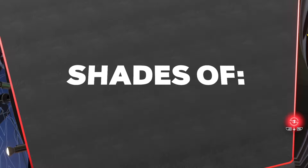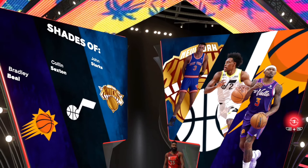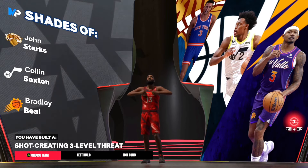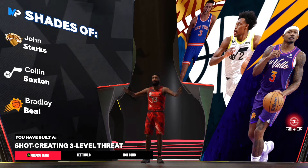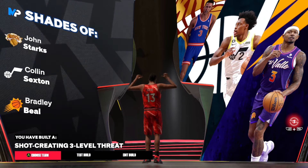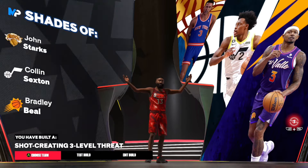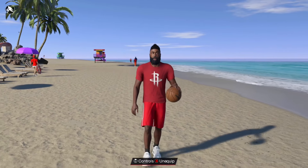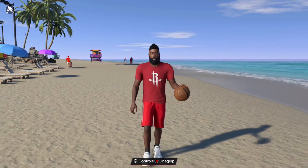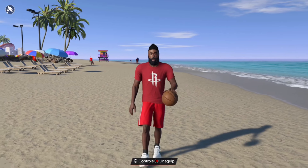Here's the build — and I might show y'all the badge shades as well, some pretty interesting ones. You get John Starks, Colin Sexton, Bradley Beal — you have built yourself a sharpshooter three-level threat. I don't really like this name too much but that's basically what Harden is, either that or a playmaker sharpshooter — but we would have no defense at all if I did that. That's the end of the video, I appreciate all y'all for tuning in. If you're new to the channel, like, comment, subscribe — we're on the grind to 20K subs. Check out these videos on the screen and I'm out.